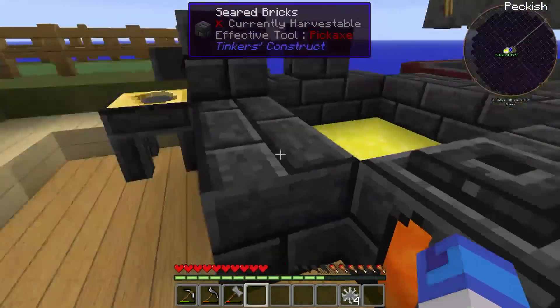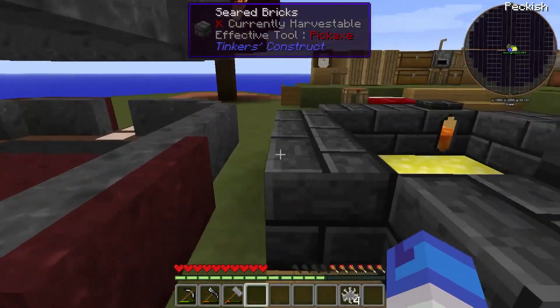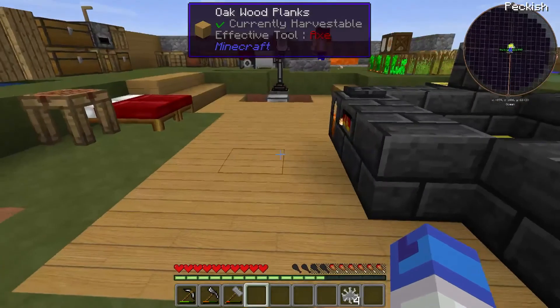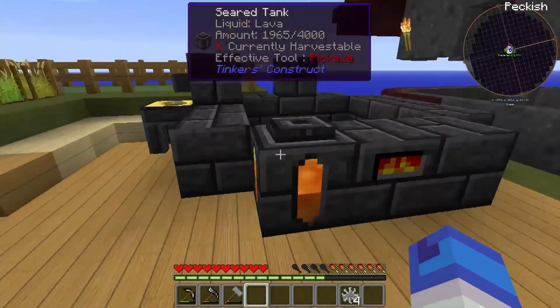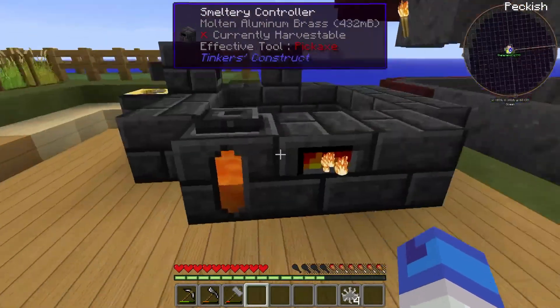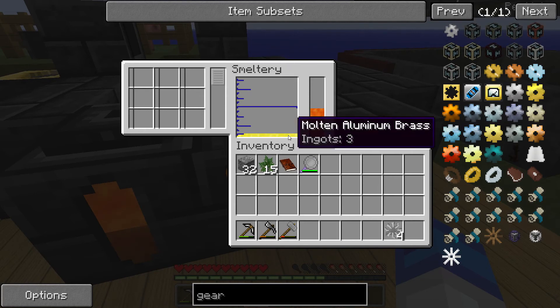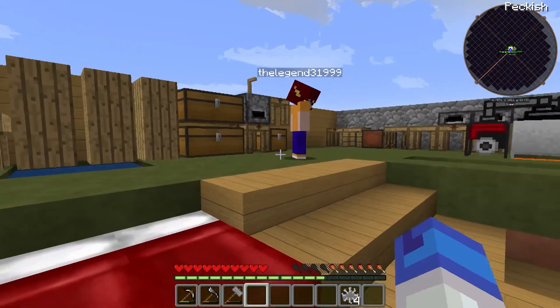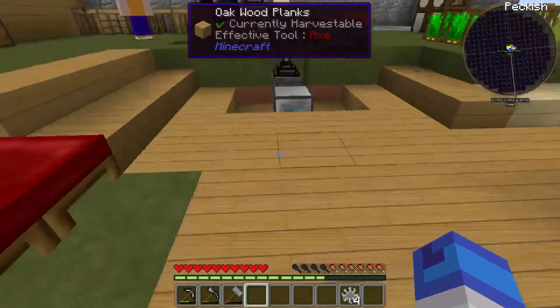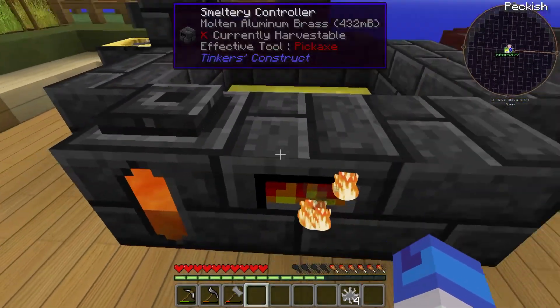We got our smeltery set up. You guys will see how this thing works in later videos — we're gonna be using the smeltery a lot, more than one too. What you do with the smeltery is combine certain elements to get, like, aluminum brass. So how do we make aluminum brass, Jordan? Gold and bronze? I think. Gold and bronze.